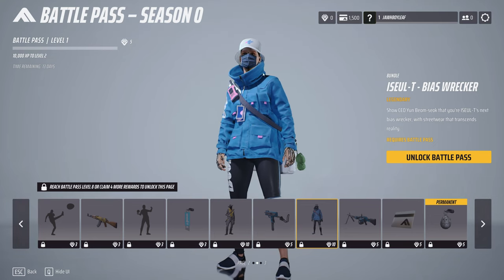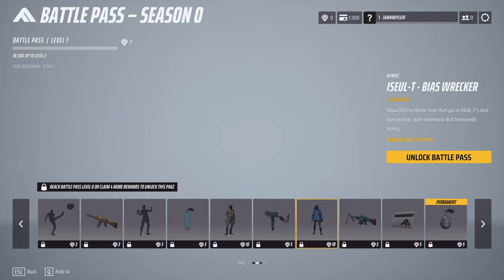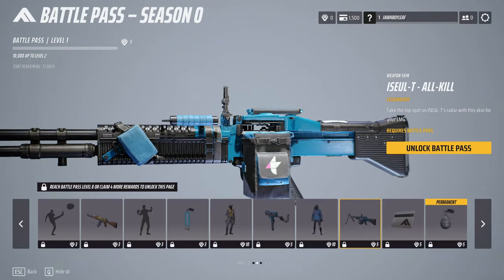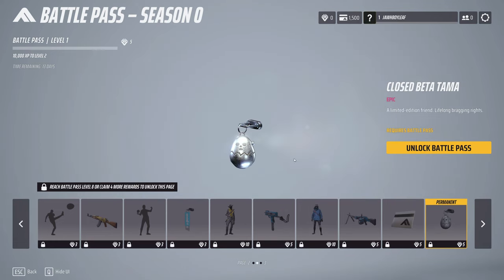I guess they're trying to go for like a future techie look with a cowboy look — that's what they got to be doing here. And then for the next one, we got just another blue M60 or whatever the LMG is. And then more credits, another weapon charm — a cute little egg.